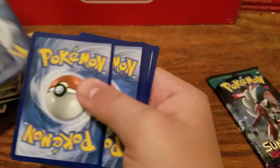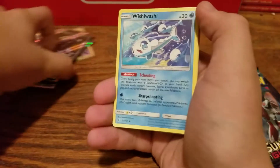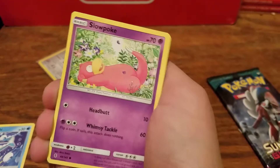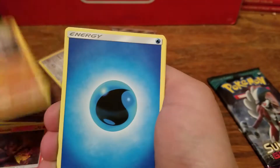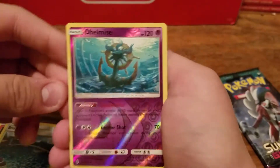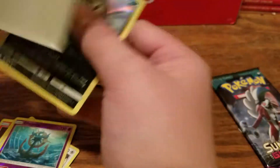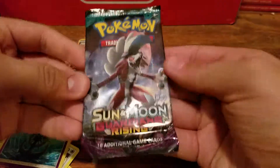One two three four, one two. Hopefully I didn't get it wrong. We have Slowpoke, Stufful, Salandit, Mudbray, Mudbray — sorry — Water Energy, Lampent, Bewear, Rooklet Hill, Reverse Dhelmise which is a rare, and an Absol Hollow. Holy moly, we are three for three on Guardians Rising! That is pretty cool. Alright, last pack — Guardians Rising.